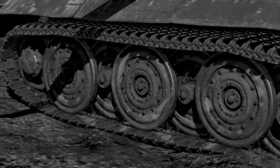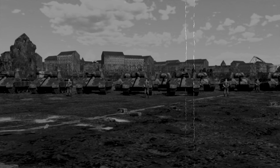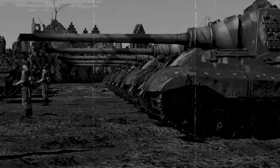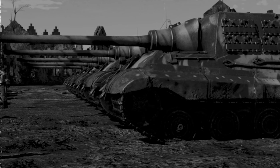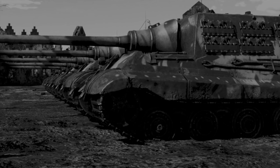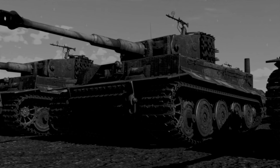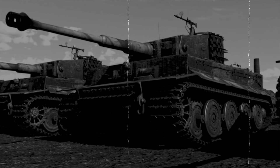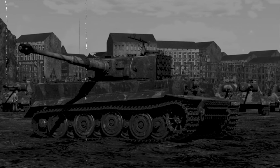Grey colors, square shapes, and interleaved road wheels — German tanks were unmistakable. Their appearance wasn't subdued to a national lookbook; it was a calculated engineering approach where every detail had a purpose. Today we'd like to talk about one of the most recognizable features of German tanks: the interleaved road wheels.